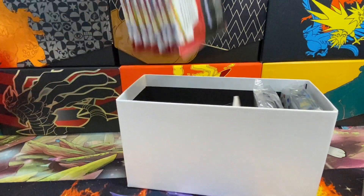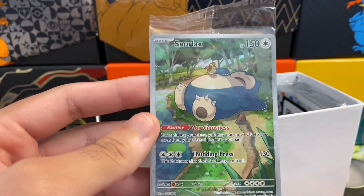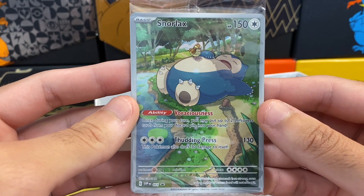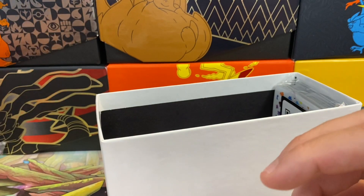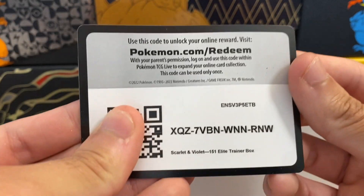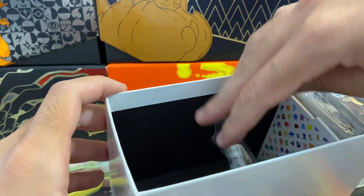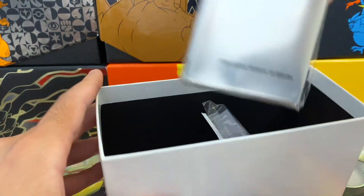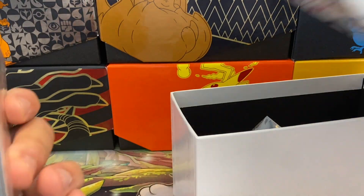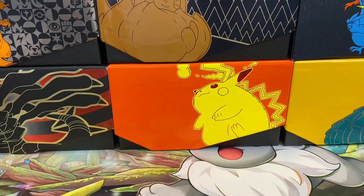Let's run right through this. Here are the nine packs. Here's the promo card — that is a very very cool promo, kind of reminds me of Pokémon Sleep. It's almost perfectly centered; I may have to send this in for grading. Here is the code card — there will be a link in the description. We also have the counters, deck dividers, energy, and these sleeves which are very very cool. Let me put this to the side and get started. I'm super excited — I did not think I'd get my hands on this.